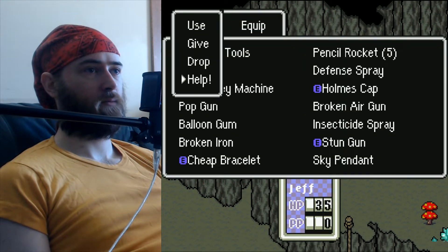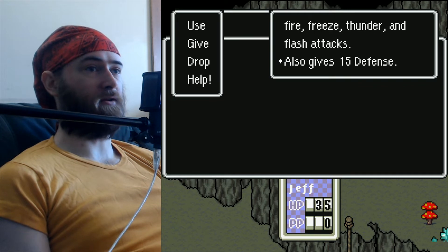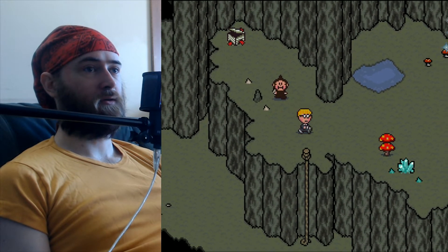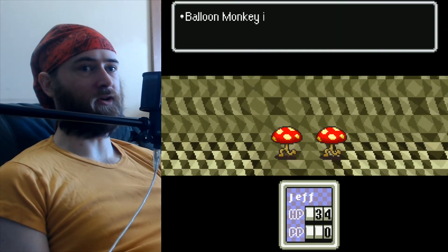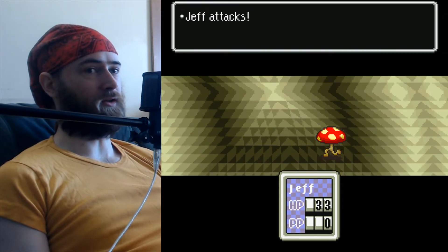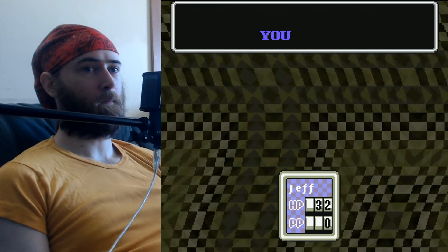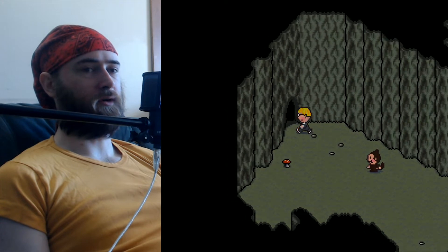Jeff is now level 10, and in this treasure chest you get the sky pendant. Take a look at this — sky pendant, must be equipped on your body. Gives 40% protection against fire, freeze, thunder, and flash attacks, plus 15 defense. So let's equip that bad boy. Now Jeff is like nearly invincible compared to these enemies. Remember how much damage Jeff was taking from these things last time, like 20 damage? Now one damage. This may seem busted — it really isn't — but it is a good opportunity to grind here for a bit. There's this extra room in here hiding a sky pendant. Pretty cool.